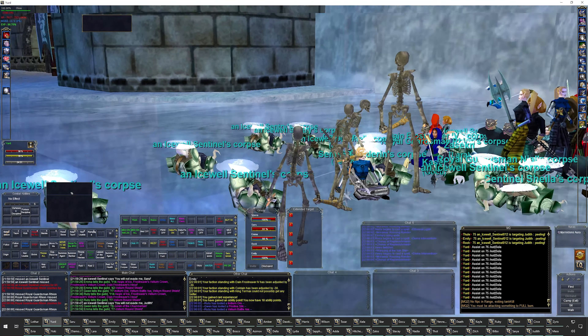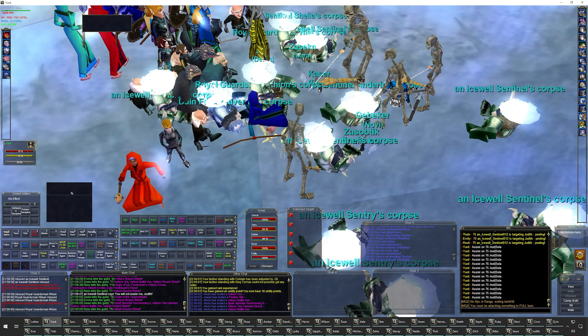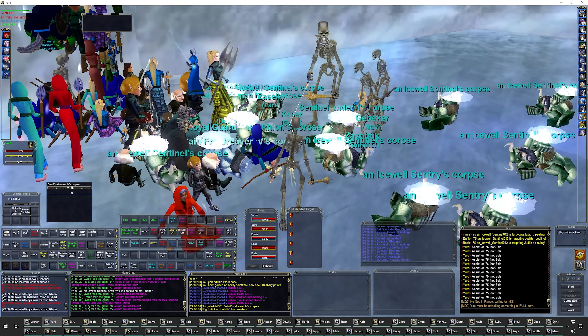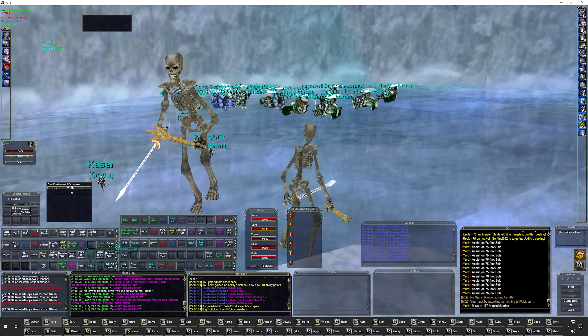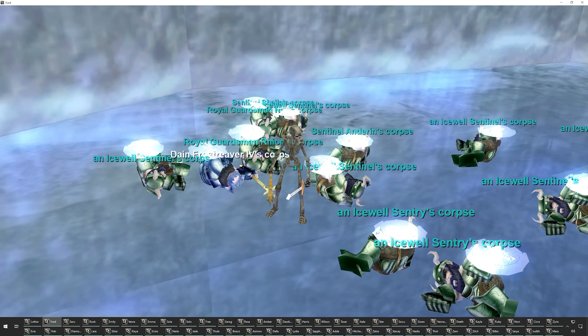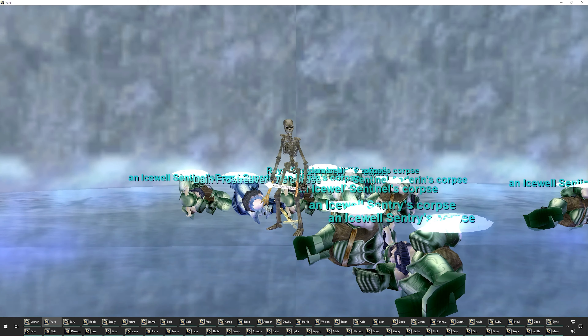There we go. Where is his body? There's his body right there. Let's move them so we can actually see it. There we go. Dain Frostreaver the Fourth — taken care of. So that's that. Thank you for watching and have a great day.